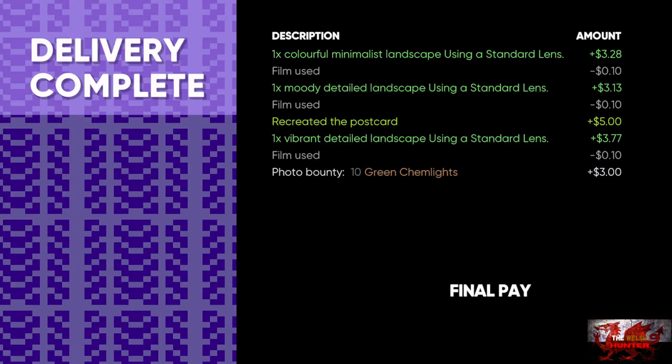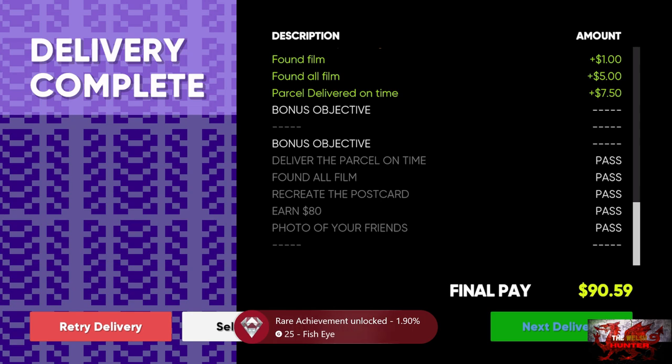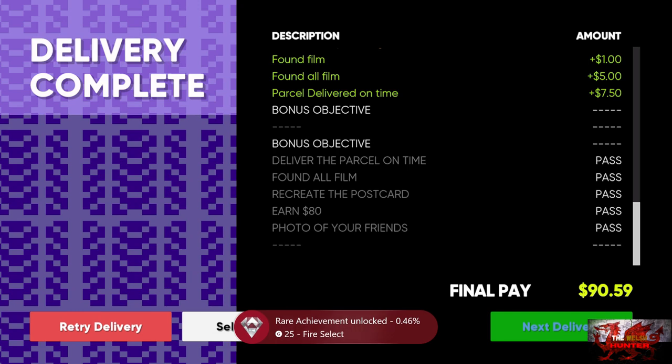Press X to deliver the parcel and ta-da, we are done. And all it took was aliens sticking things in places. We will get two achievements there: Fire Select Mod. We are getting there — we've got roughly about 20 minutes or so left.